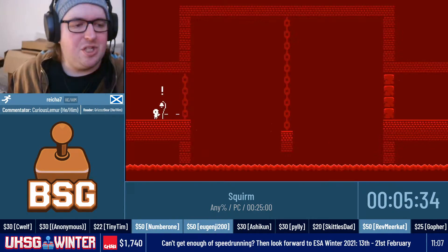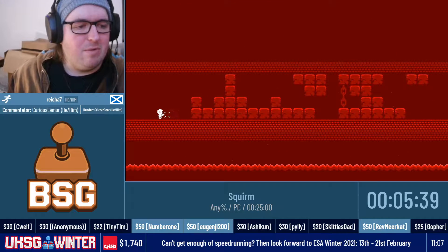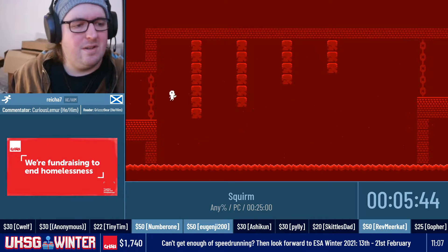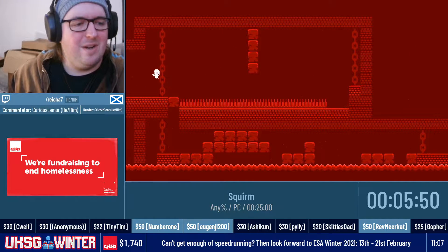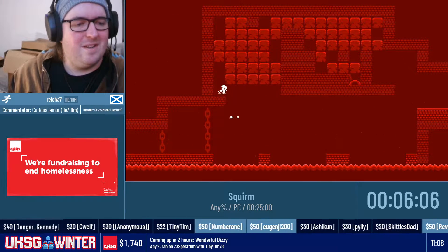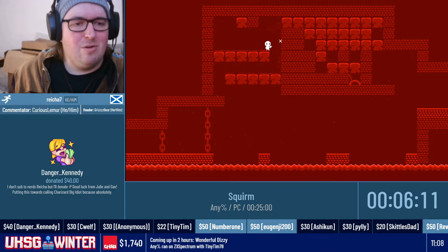We're going into the next section, Tower, which is mostly just about destroying destroyable blocks. We've got two donations that have come in already — one from Danger Kennedy for $40: 'I don't sub to NerdDraker but I'll donate. Good luck from JulianGav, putting this towards calling Charles our big idiot.' And we've also got $5 from another donor who wants to see the run. Thank you so much for those two donations, all for a great cause.